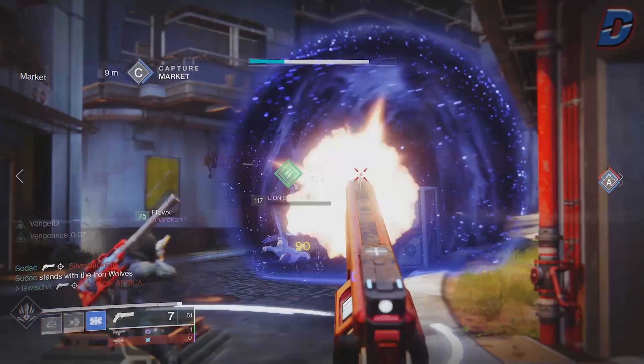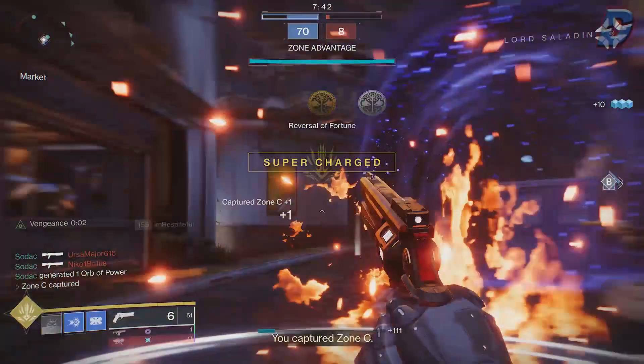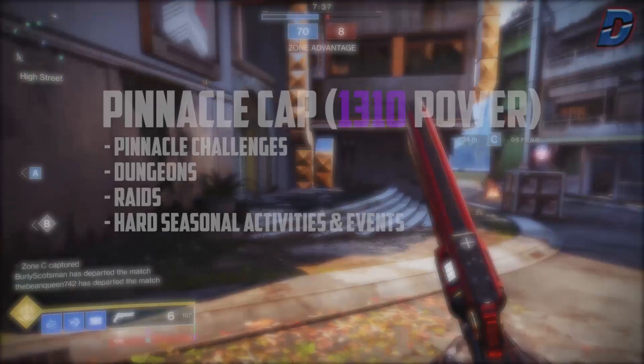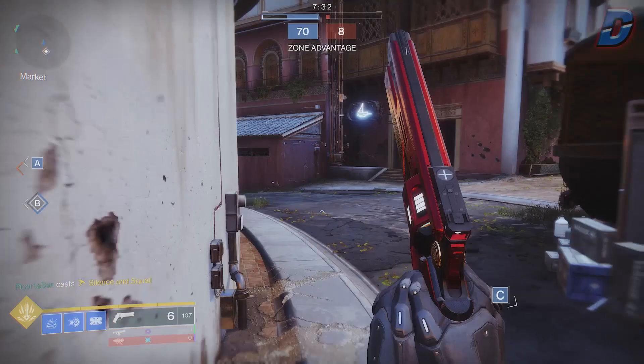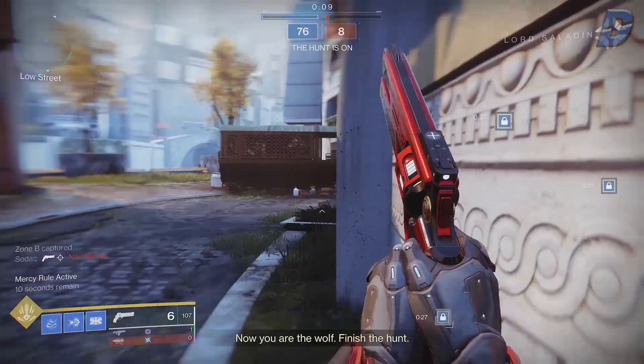To get past the hard cap of 1300, you need to start working towards the pinnacle cap. The pinnacle cap is capped at 1310 power and the only way to increase your power past 1300 is to do pinnacle rewards. These are found in harder activities like nightfalls, raids, dungeons, and seasonal activities or events. They usually award a plus 2 higher power than your base gear level, but you can get a plus 1 higher power from strikes, crucible, and gambit through their challenges.